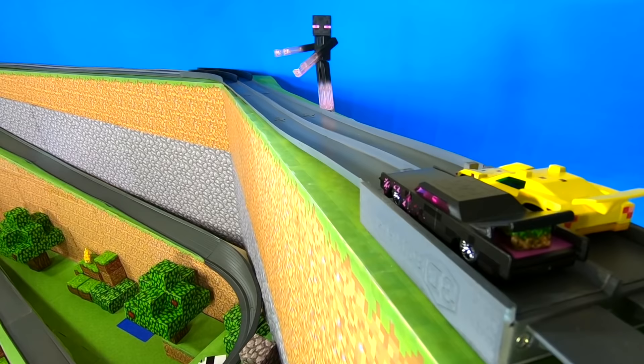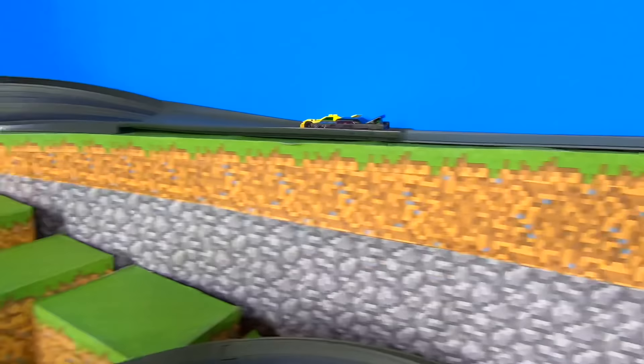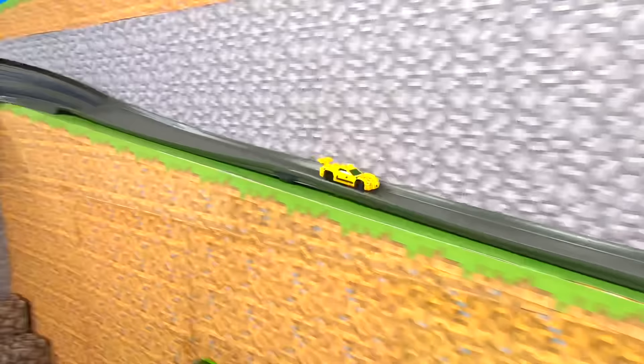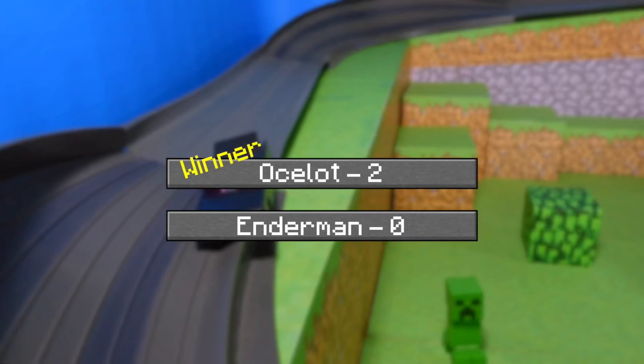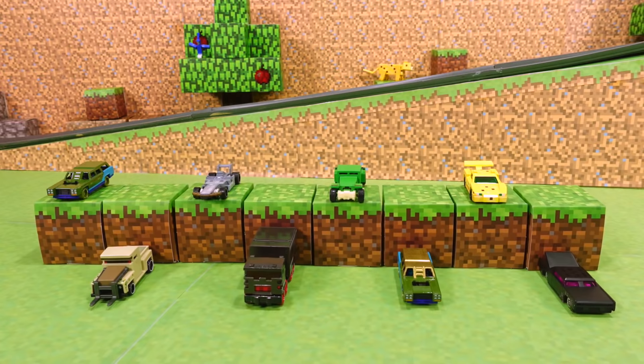Here we go with race two. Enderman gets pushed off the track — that ocelot is flying. And this race will go to the ocelot. Winner: Ocelot. The ocelot will be advancing on to the next round.